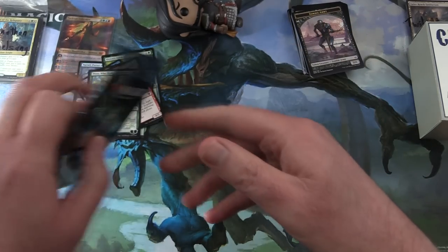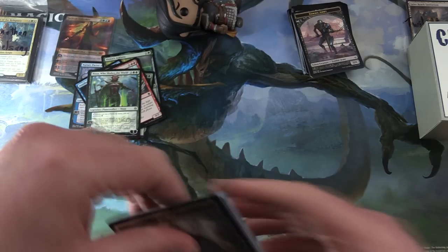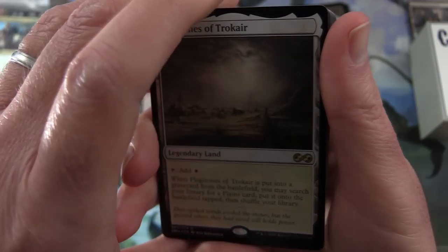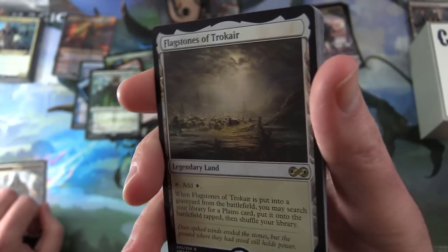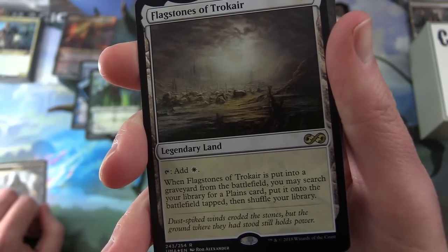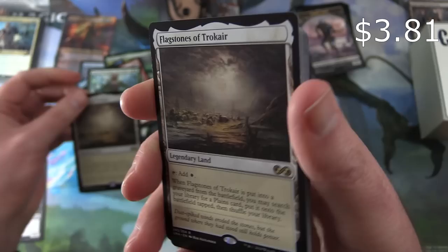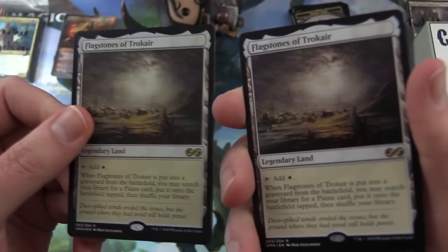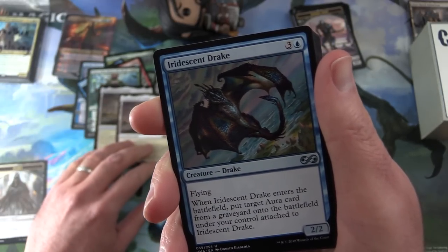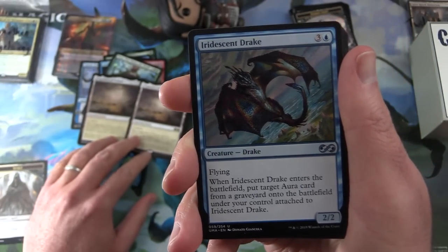Finally, for Jonathan we have Ultimate Masters. What have we got here? A Spirit Token — holy moly, that's pretty good. A foil rare: Flagstones of Trokair, legendary land. Tap, add white. And when it is put into a graveyard from the battlefield, you may search your library for a plains card, put it onto the battlefield, tap, then shuffle your library. Very cool. You don't see that very often. And same thing — a non-foil copy as well. I have not seen that in a good long while. Leave a note in the comments — is that something you've ever seen? That is craziness.